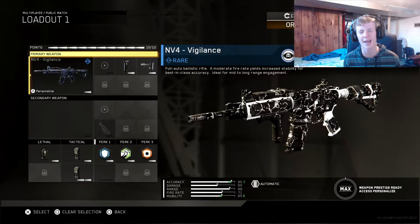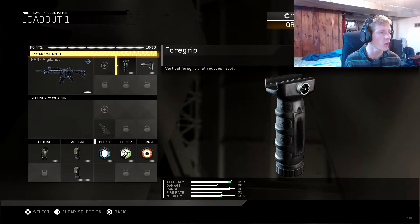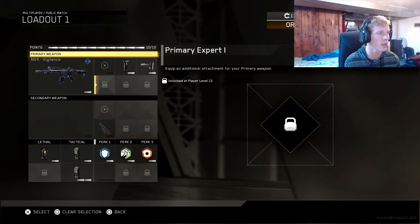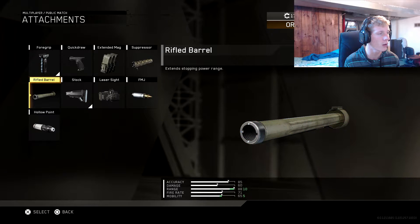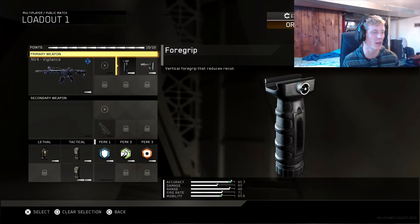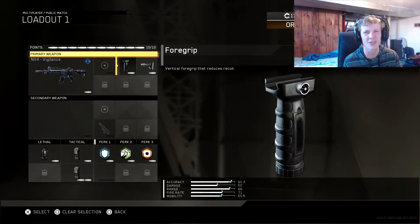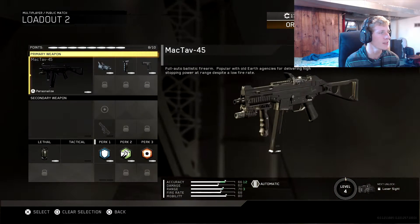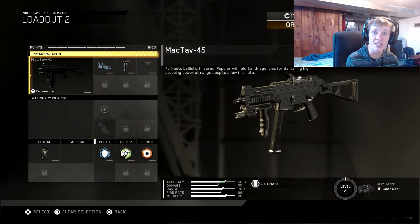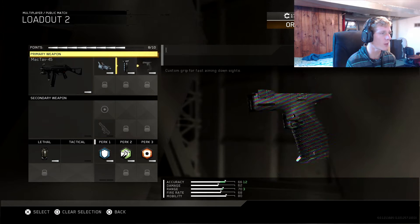Here we go with the classes. My NV4 Vigilance — I don't have the nuke variant yet, I really want to get it. This is what I run on it right now: foregrip and stock. Later on when I get this to Primary Expert One at level 13, I'm gonna put the rifle barrel on as well, which helps a lot with those long-range gunfights. Grip I would definitely recommend on this gun because it kicks a little bit. Anyway, this is what I permanently unlocked along with my prestige — I unlocked the UMP-45.